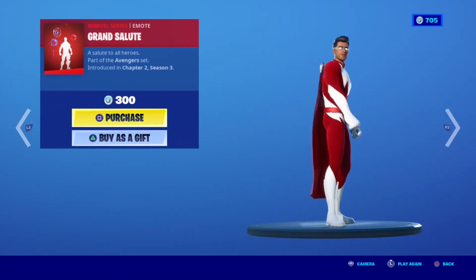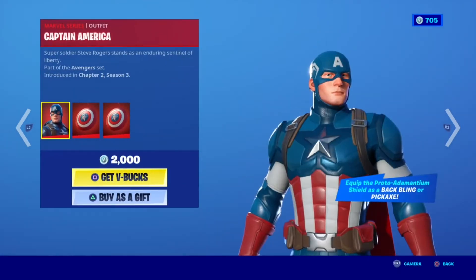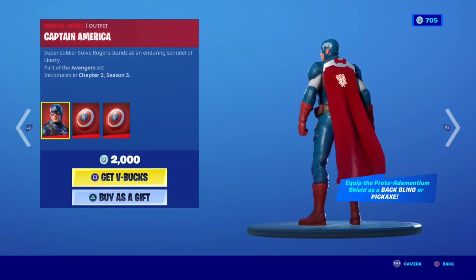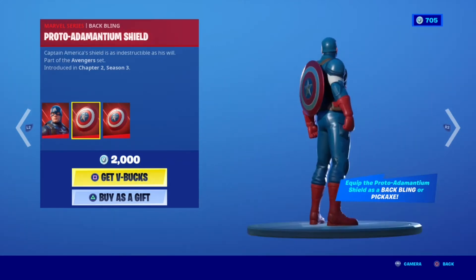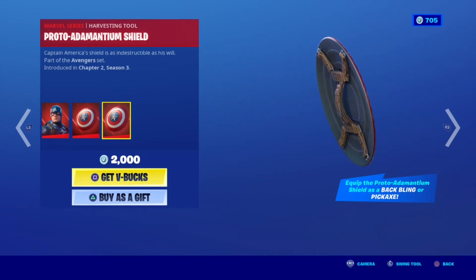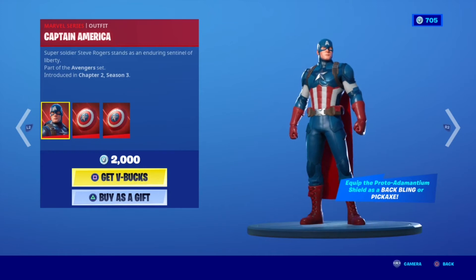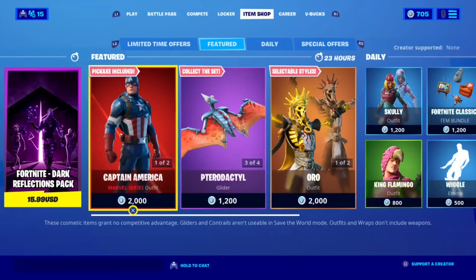Whoa, Captain America's back! Grand Salute Captain America with the Proto Adamantum backbling and then the Proto Adamantum pickaxe, so you can use it as both a backbling and a pickaxe. Once you equip your pickaxe it will come off your back — that's super cool.